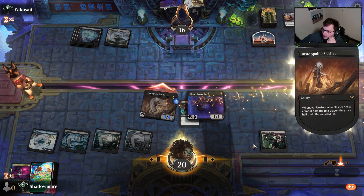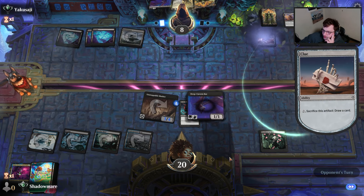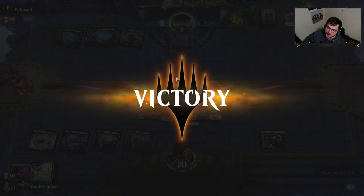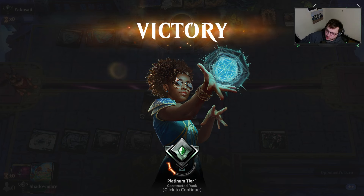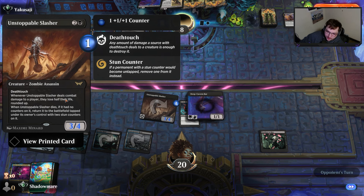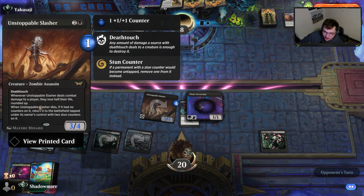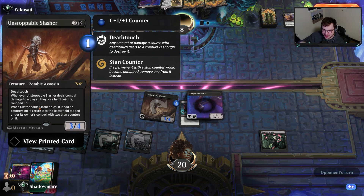We're just going to be aggressive with it. We're in there — down to eight. We draw a land, which is a good draw because of the Restless Reef. I guess that card had to suck. We got away with something there — I don't think our opponent realized. Even with the Hostile Investigator or whatever, whenever the Unstoppable Slasher dies, if it had no counters on it, return it — it does not care what counters are put onto it.